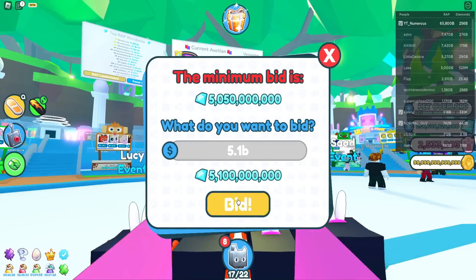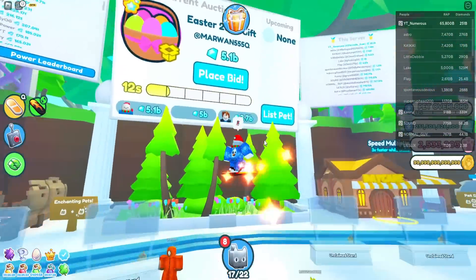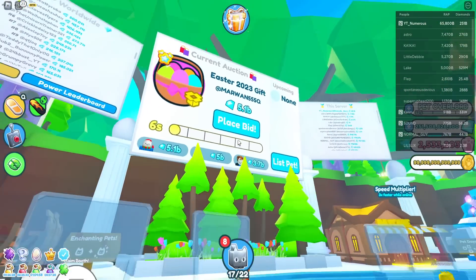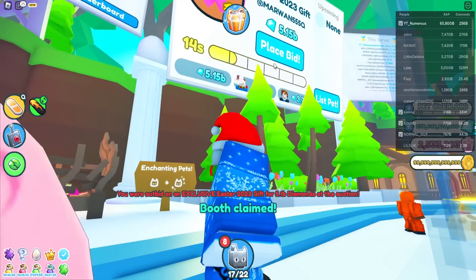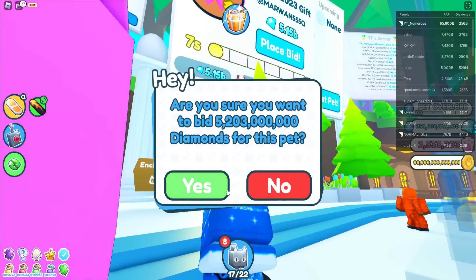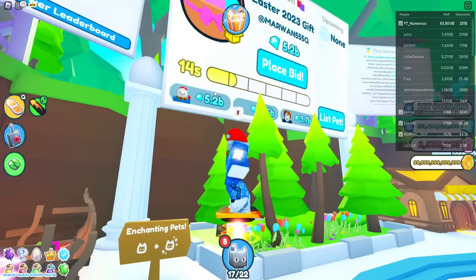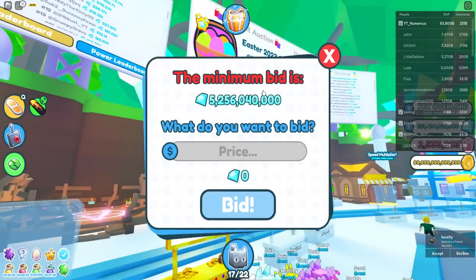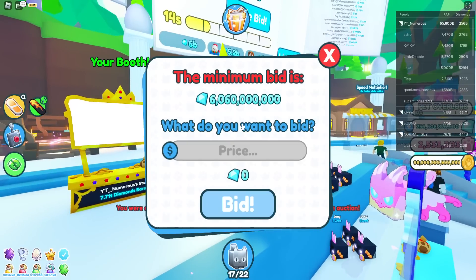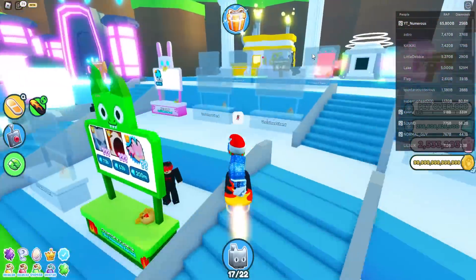People are actually auctioning them so let's put 5.1 billion down — maybe that will win the auction. I was probably going to get outbid since it's only 100 million difference. There's my bid — no, of course somebody outbids me by the slightest amount. Let's do 5.204 billion. Oh my god, it almost ran out of time, but there we go — it's back. Somebody put six billion — you know what, you can have it for six billion, get yourself scammed.